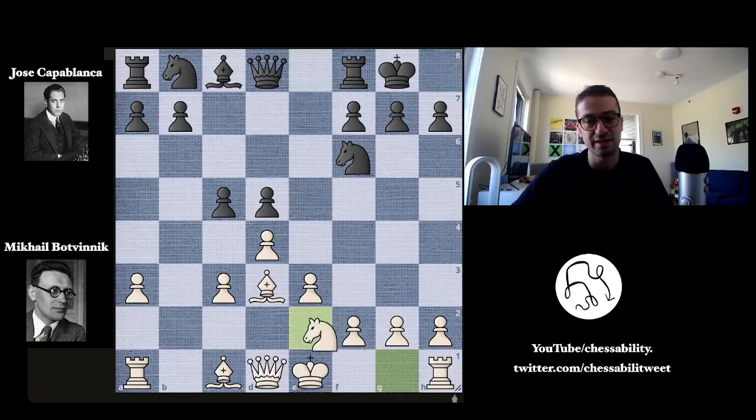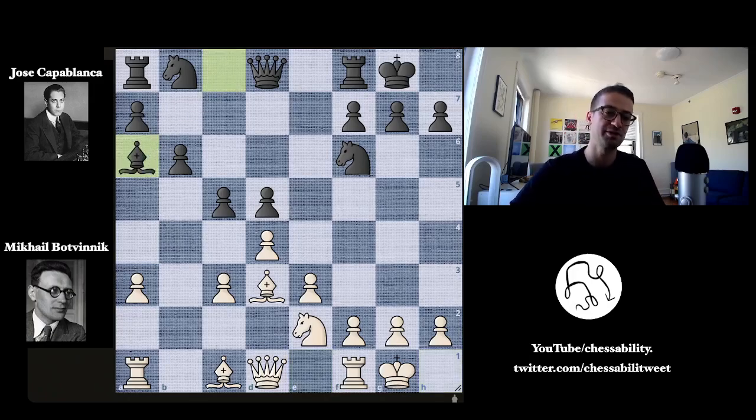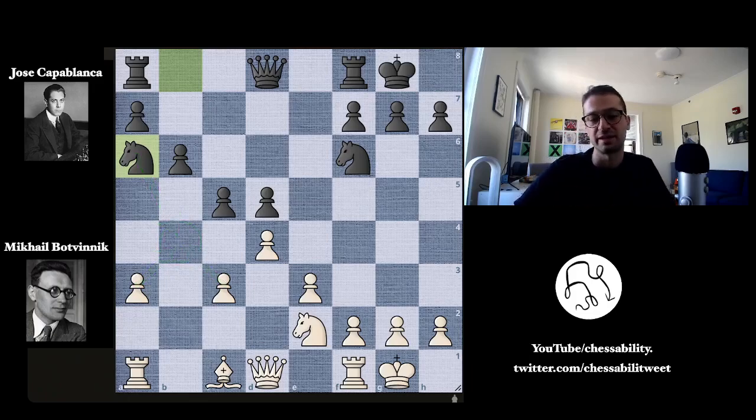Capablanca castles kingside. We have knight to e2, b6, and kingside castle by Botvinnik. Now bishop to a6 — Capablanca doesn't want to leave this very powerful light-squared bishop on d3, so he challenges it with bishop to a6. Botvinnik happily trades on a6, forcing knight to a6. This is a little awkward for the knight; it can't come to b4 because the pawns are guarding it. So Botvinnik is happy to give up his powerful light-squared bishop on d3 to force this knight into an awkward position.